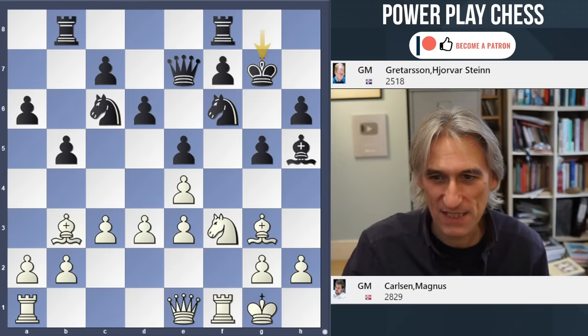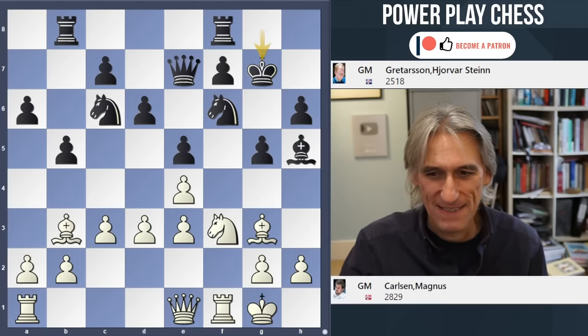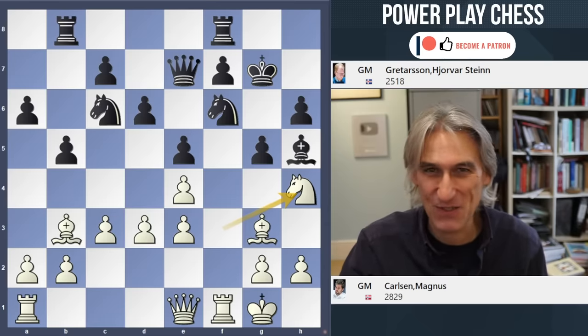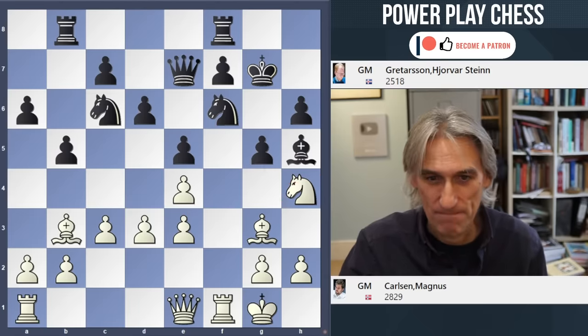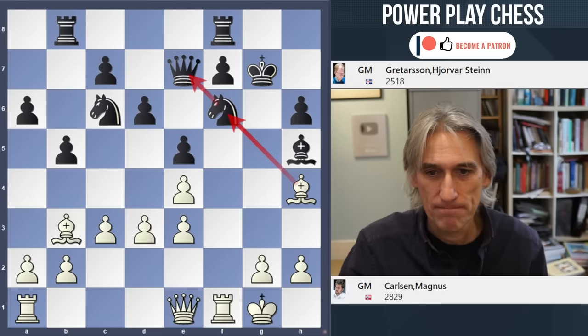In the game, Grettason played Kg7, which looks like one of those tidy moves - covering, stepping out from the bishop's diagonal. But it's a mistake. Nh4 - yes, he's fallen for it hook, line, and sinker. It's funny, the to-ing and fro-ing with this knight. In this case it's fantastically strong because the knight threatens to check on f5. So Nxe4, Nxe4 - this pawn just isn't working. Once again we see this is absolutely crushing. This pin is deadly. It's just winning.